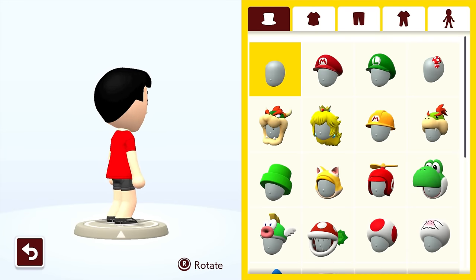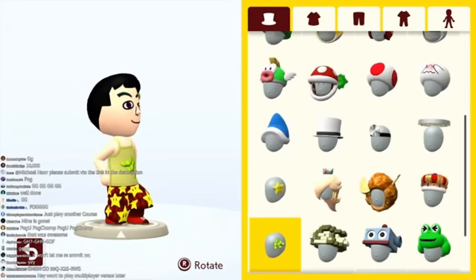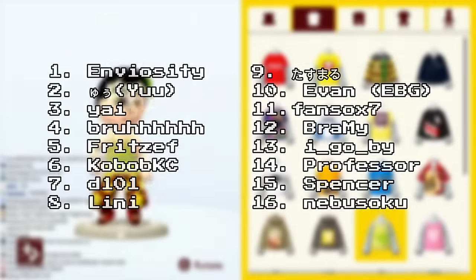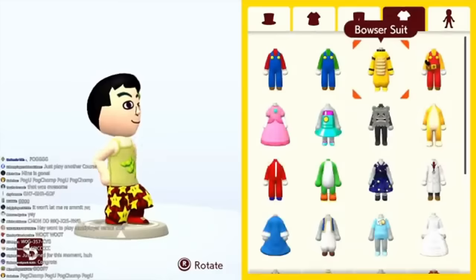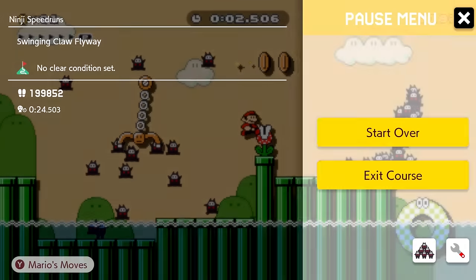So guys, we did it. I got all the 1.0 costumes in Super Mario Maker 2 — 94 costumes and still growing. I am the 17th person in the entire world to have gotten all of the Mii costumes currently available in Super Mario Maker 2. I say currently available as ninjis aren't included, as they technically aren't released yet, so we only count the pre-update costumes.